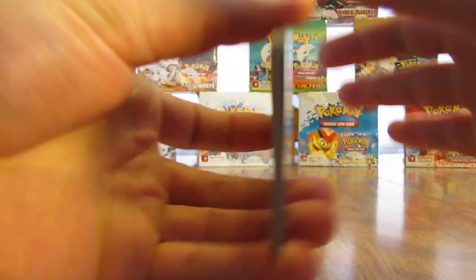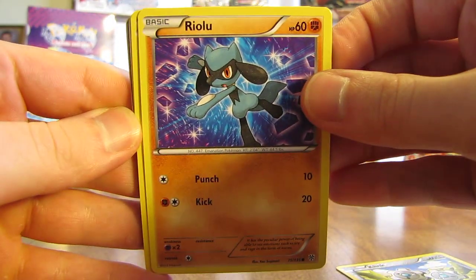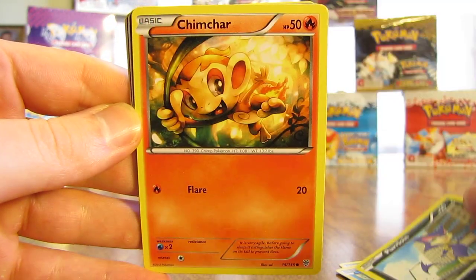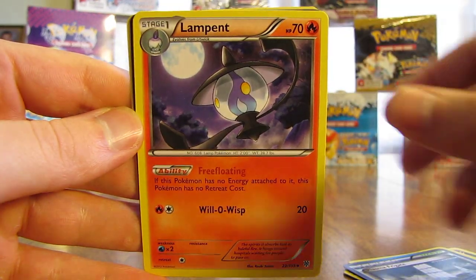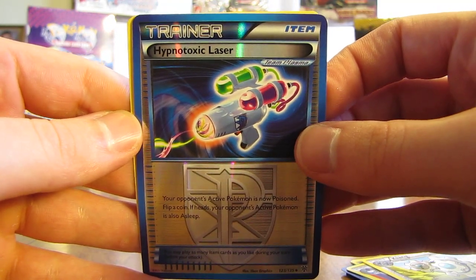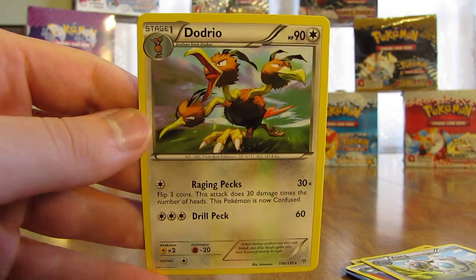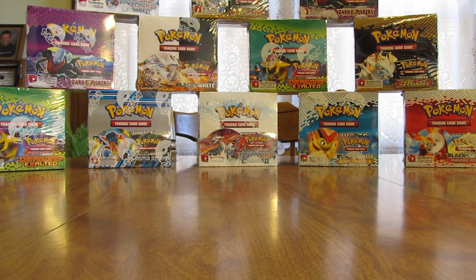Moving the rare and reverse holos to the back. Starting this pack off with Klinkklang, Riolu, Lotad, Purloin, Chimchar, Plasma Frigate, Lampent, Klang — and there's a nice Hypnotoxic Laser reverse holo, that's an uncommon trainer card. Then the rare in the pack is Dodrio, another non-holo card. So it's been quite a few packs since I've last pulled a holographic card.